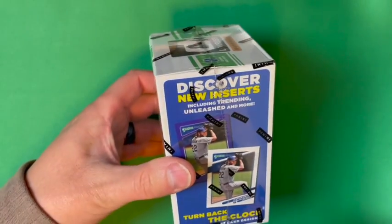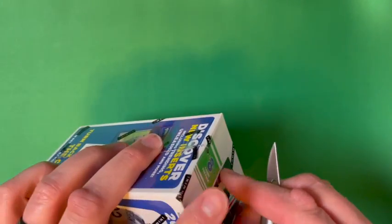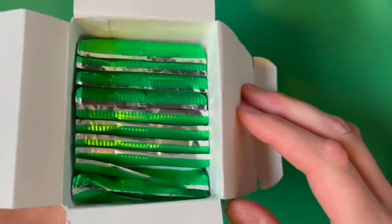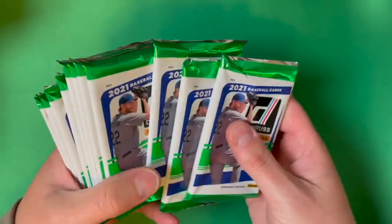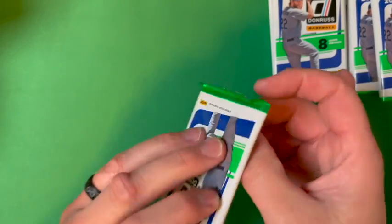Without further ado, let's get into this. You can see there are some Turn Back the Clock cards. Here's a sideways view of all the products included. I don't believe Panini prints the odds on theirs. I'd love to pull one of those Unleashed cards or a Whammy card — those are some pretty cool looking cards. Now we can see all our packs; we'll take them out, count them, and make sure we've got 11.